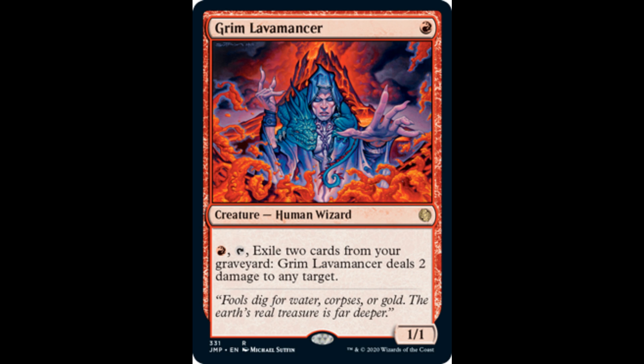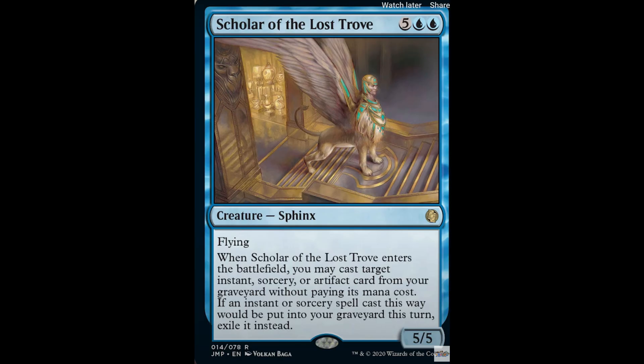Grim Lava Mencer: costs 1 red, it's a 1/1. For 1 red, tap, exile two cards from your graveyard — it deals 2 damage to any target. Scholar of Lost Trove: 5 and 2 blue, it's a 5/5 with flying. Whenever it enters the battlefield, you may cast target instant, sorcery, or artifact card from your graveyard without paying its mana cost. If an instant or sorcery spell cast this way would be put into your graveyard, exile it instead.